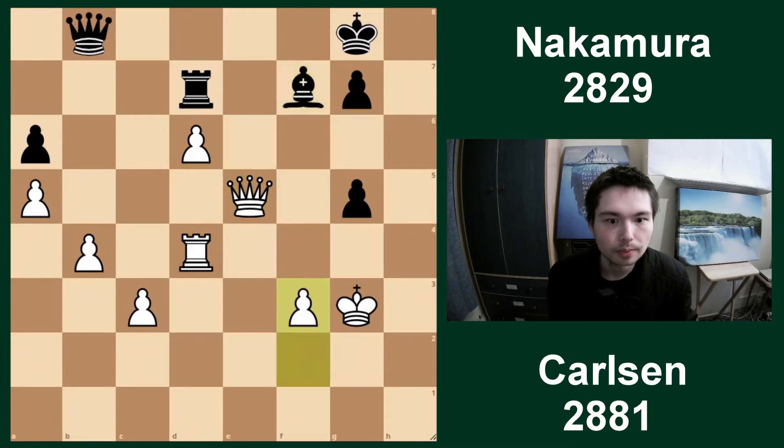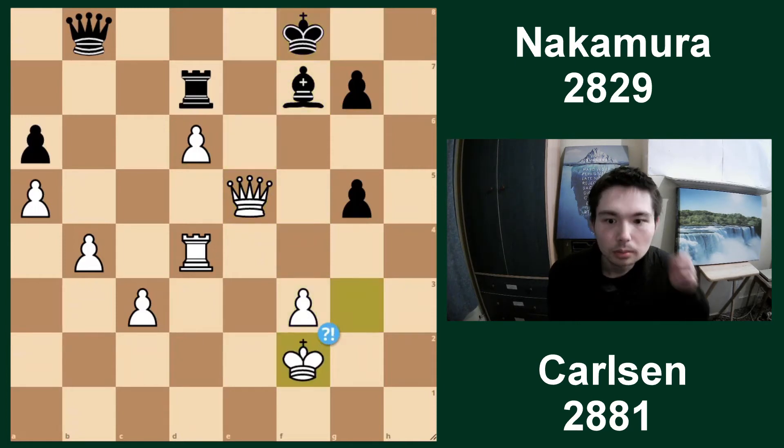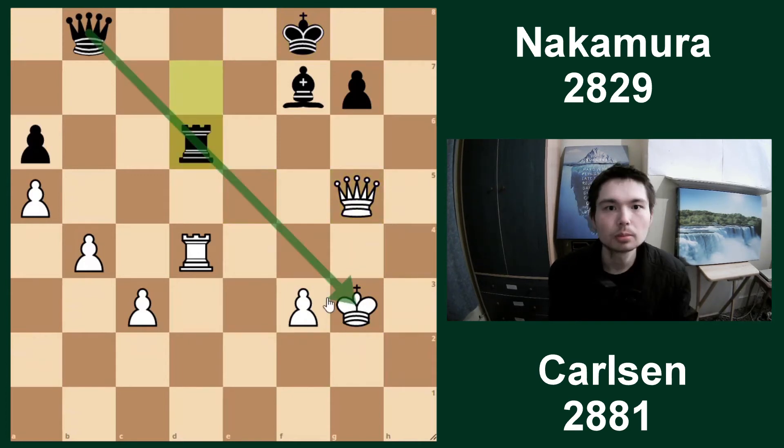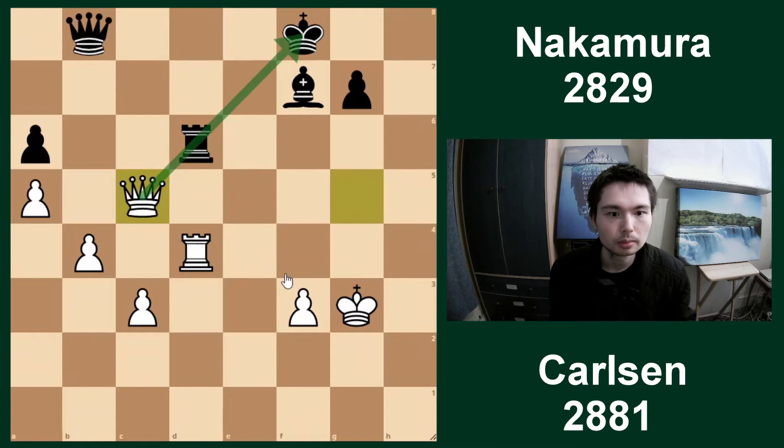Bishop f7. F3. King f8. King f2, king gets out of the way. King back. And queen takes g5 - Carlsen now goes for the win. Rook takes d6, Carlsen puts the pressure. And by putting the pressure, I mean he plays queen c5. Keep the pin, keep the pressure. Queen c5 stops the rook moving.